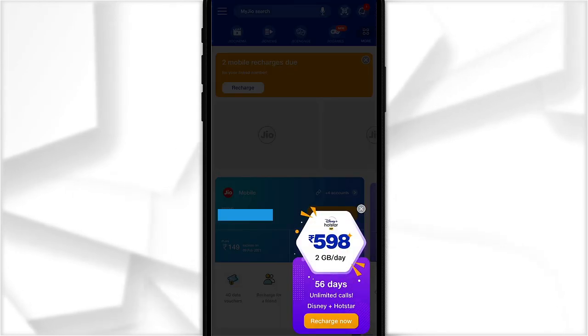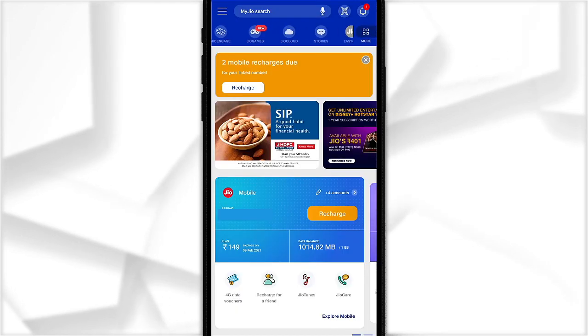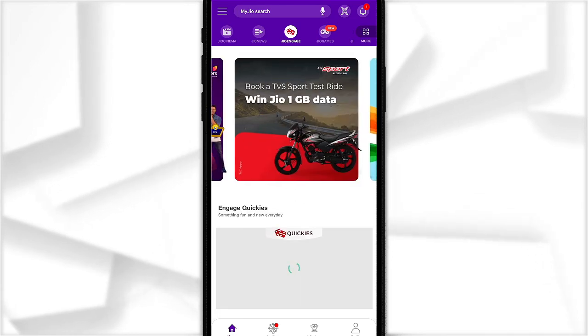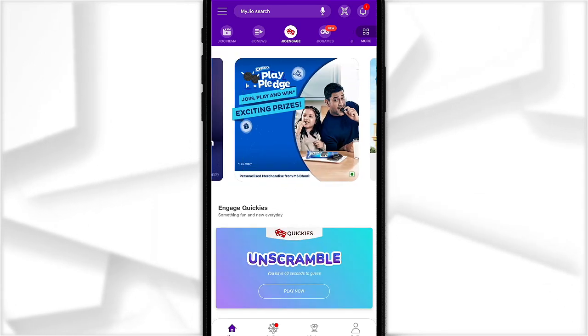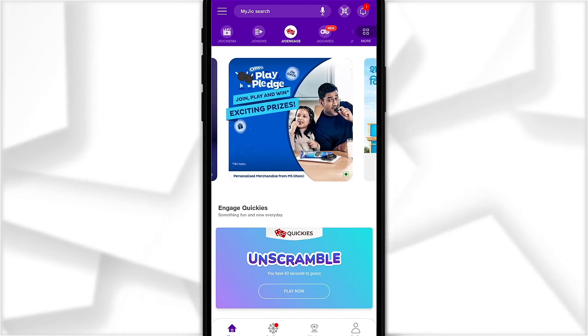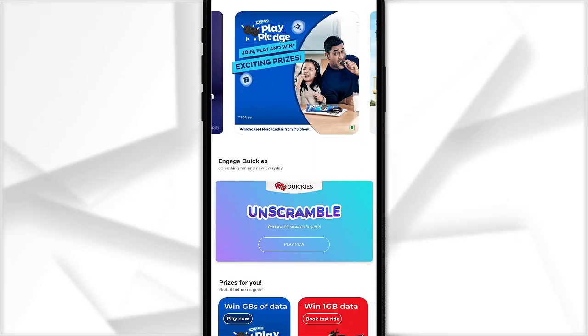Then you have to go to the Jio Engage section and click on it. Just as you click on it, you will see many offers. The offer I am telling you about is the OREO Pledge. In this offer, you have to play a game and you can win free data.